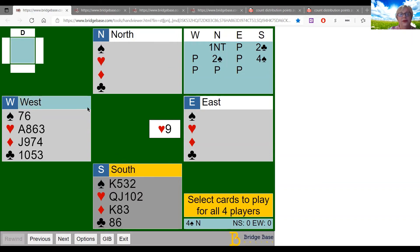West is going to be the hero or the goat on defense. We can use information from the auction to figure out what declarer has so we know how to defend. The auction went: one no trump, two clubs, two spades, four spades — and our partner led the nine of hearts.